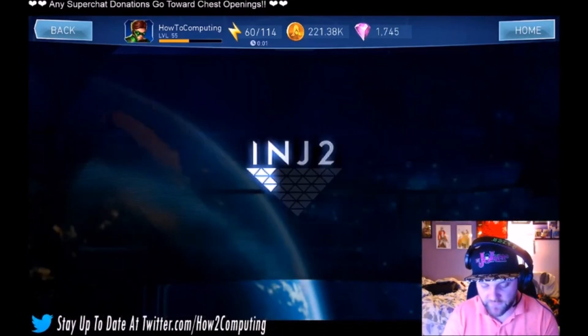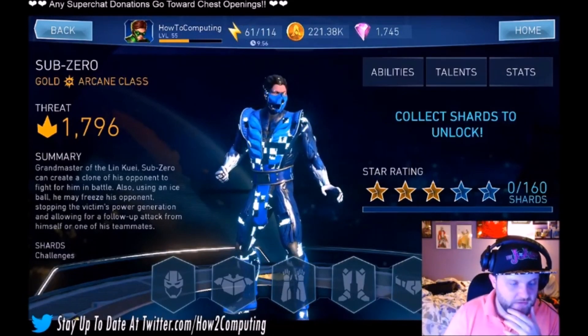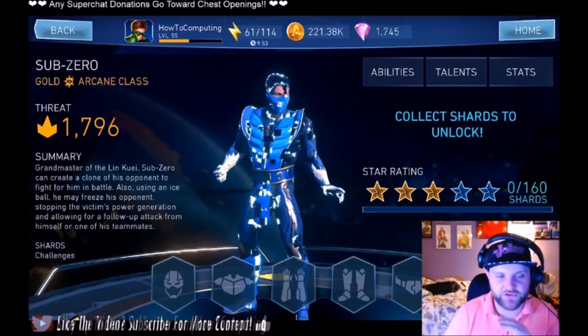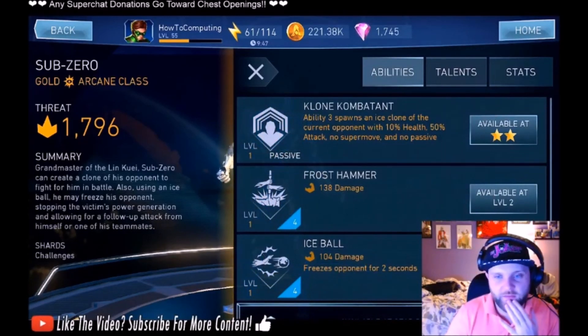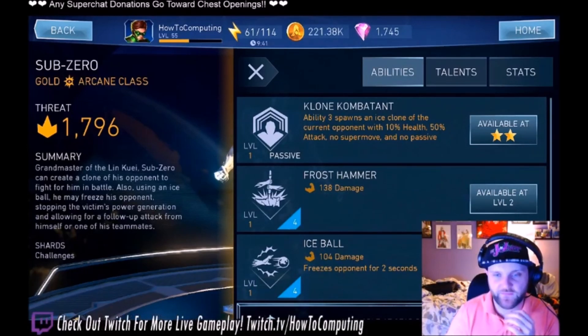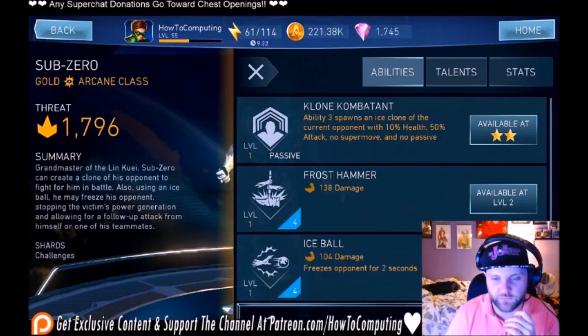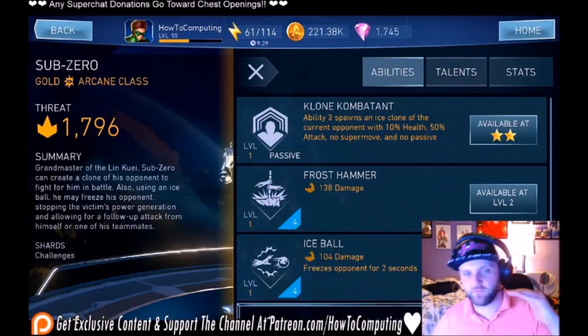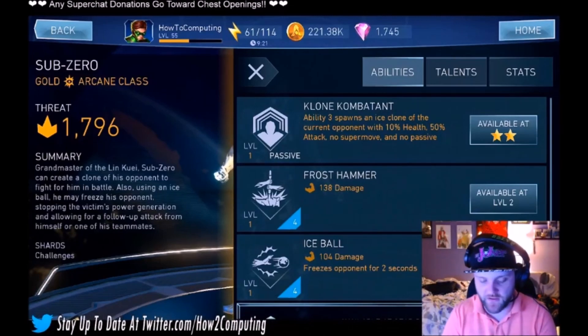We've got Sub-Zero, who you can also get through challenges. He essentially is a damage character only — he doesn't really have any support aspects to him. Ability 3 spawns an Ice Clone of the current opponent with 10% health, 50% attack, no super move, no passive, but he can use the specials. And then he freezes the opponent with Ice Ball for 2 seconds, which is awesome because you can do a combo, use your special Ice Ball, and then do more damage through combos. But he's essentially just a damage character.